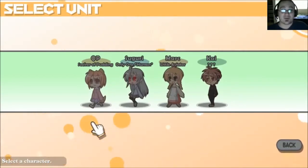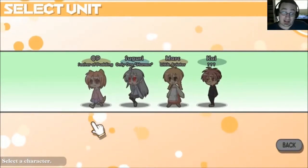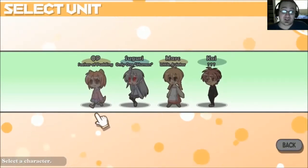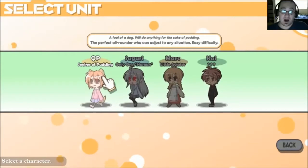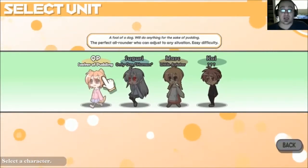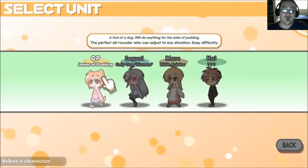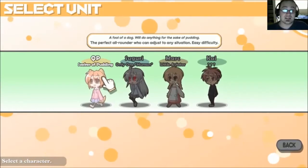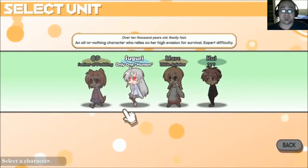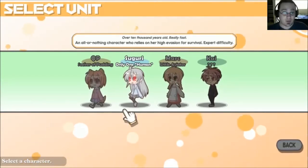But as a multiplayer game, as you pick it up — I played just a test run — I actually think it's not that bad. Even as a single-player game, I'd definitely like to play this with more people. This is the easy difficulty character — obviously who I picked for the beginning. 'A fool of a dog will do anything for the sake of pudding.' It's got this four-koma-esque style, and for those who aren't into anime and manga, four-koma are little four-panel strips that are usually just jokes and puns.